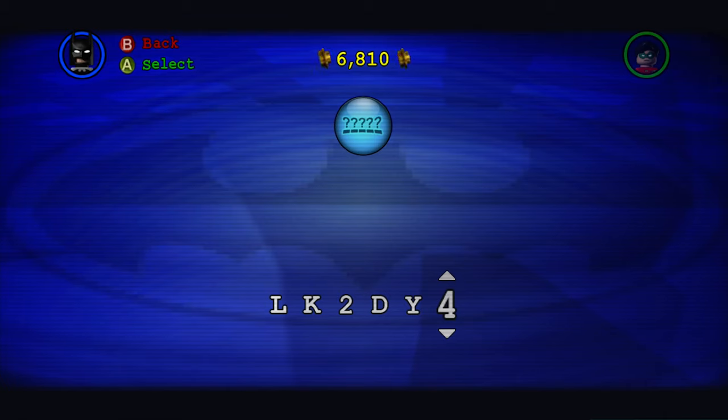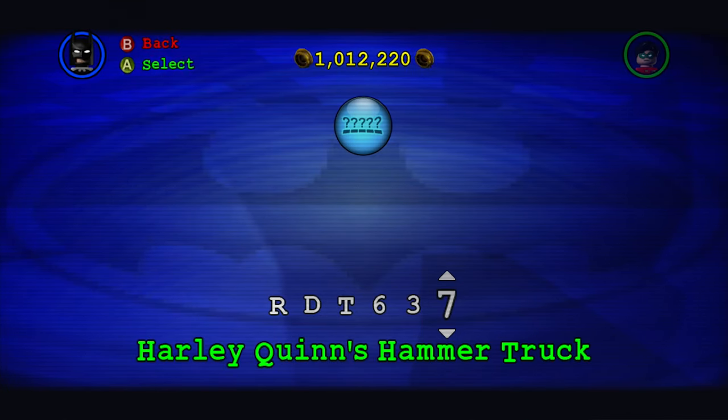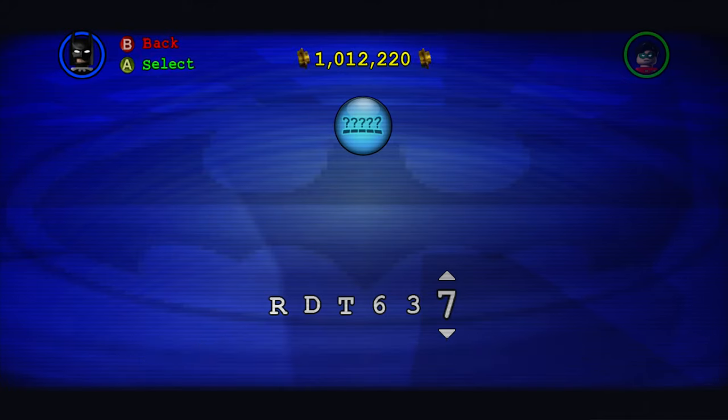Taking things up a notch, we'll unlock the stud magnet power up which, as implied, attracts studs to you and character studs. Finally, we'll unlock the invincibility power up and Harley Quinn's hammer truck, which you'll see come in handy later on in the video.